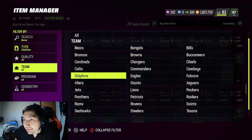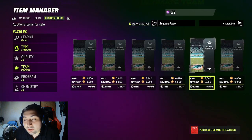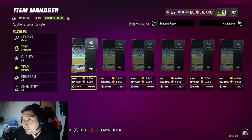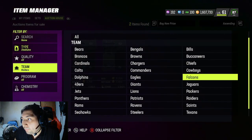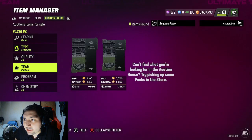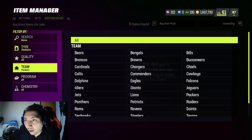People do not realize how much these things go for. The Dolphins one sells for roughly 5,000 coins — pretty ridiculous. The Raiders one I've sold a couple times for 5,000 coins as well. This method is not new, it's been out for a while, but I completely forgot about it. I went back to check it out and it's very very profitable still.